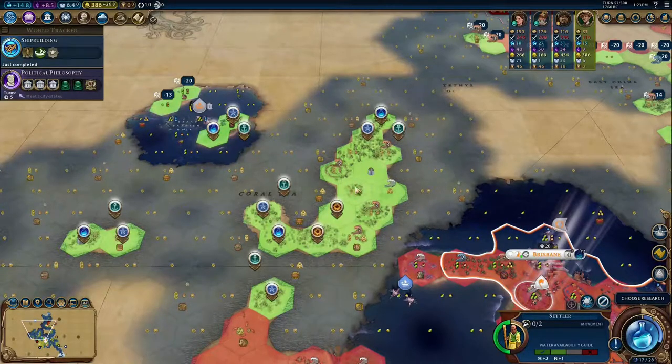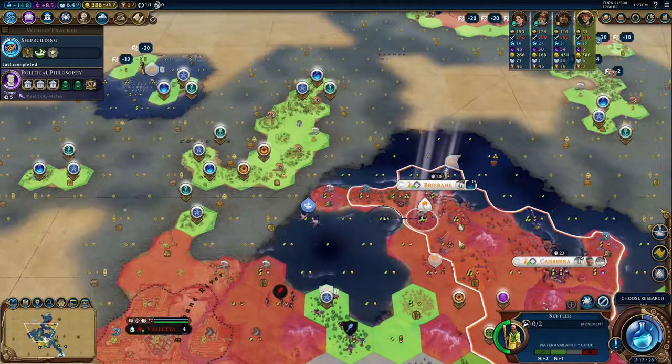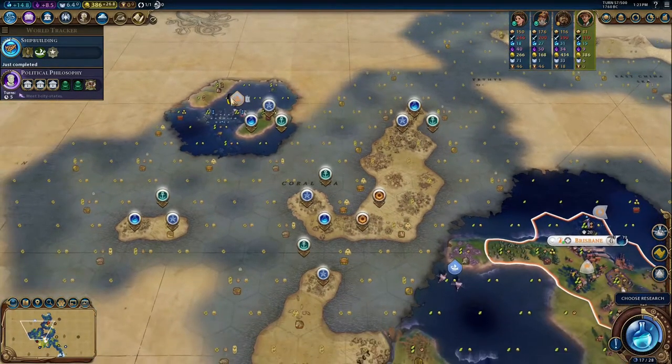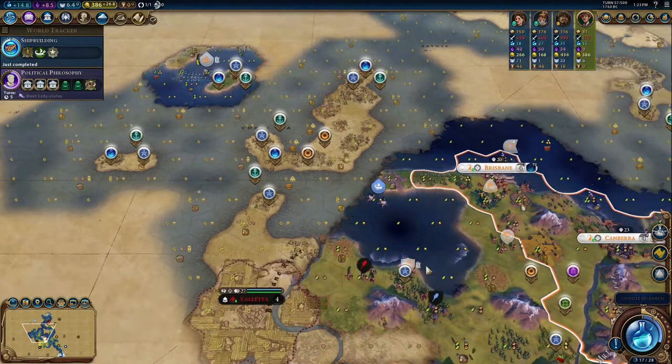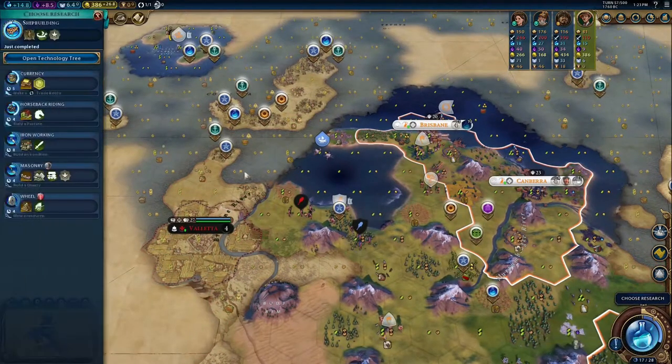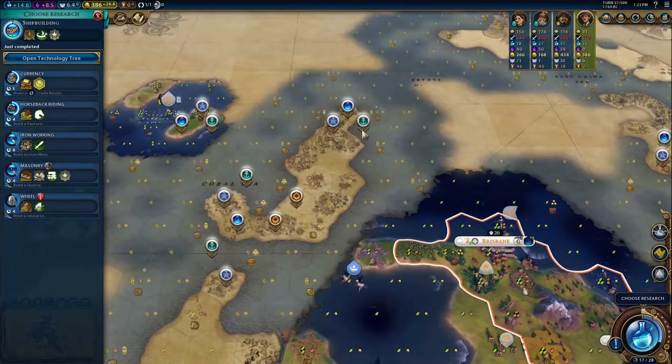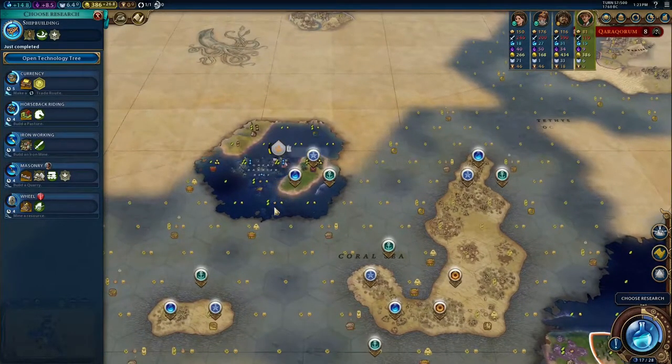Hello and welcome to the continuation of our Let's Play as Australia. I'm going to go very greedy here and grab the Great Barrier Reef, and I'm going to see if I can do it. I've got a galley in range to help out. This barbarian camp could potentially snipe the Settler, but I'm committed, because if I can get the Great Barrier Reef, I think the game changes significantly — this is going to be a very big city.